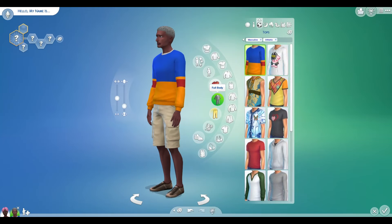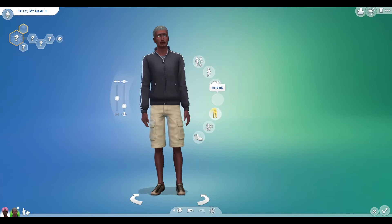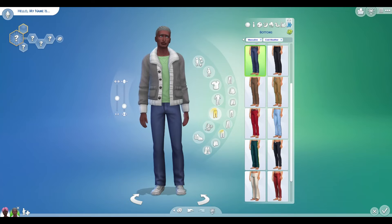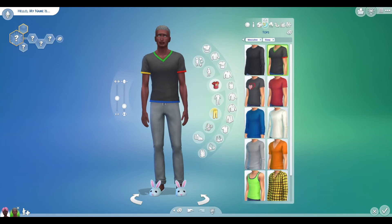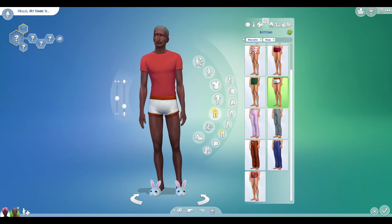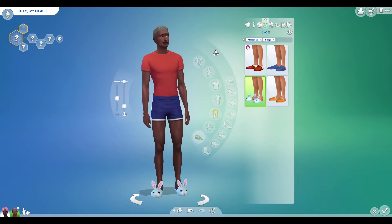Let's do athletic wear. There's only one for full body so I'm going to pick it. 1, 2, 3. I've got the same shirt again — different swatch. 1, 2, 3. I'm going to do it one more time. 1, 2, 3. She's a sleeper — bunny slippers! Don't get rid of the bunny slippers, please. I do not want to get rid of the bunny slippers. Please keep the bunny slippers. Yes! Keep the bunny slippers!